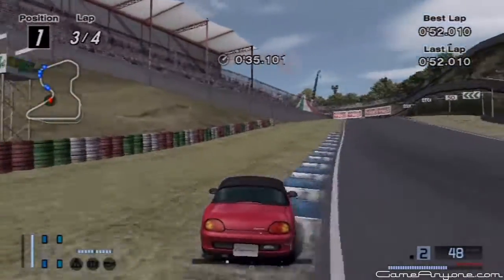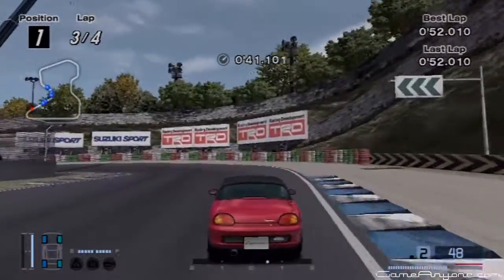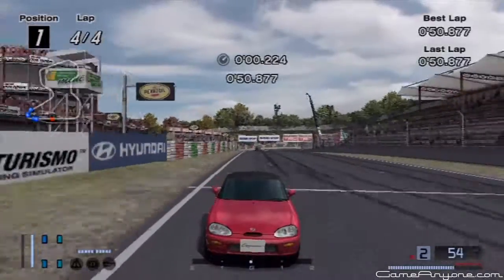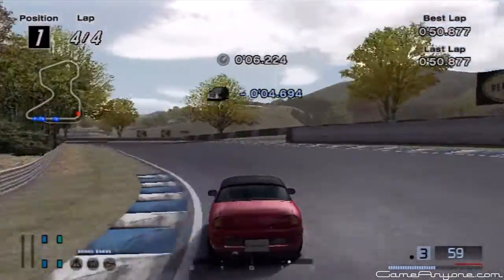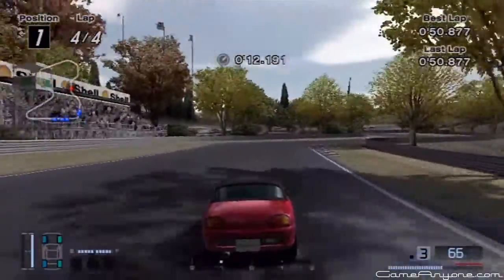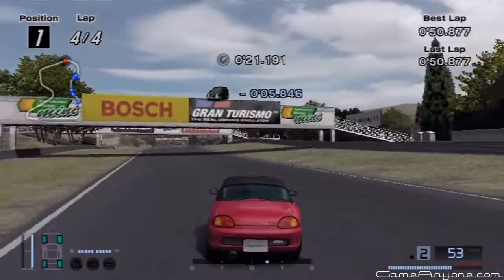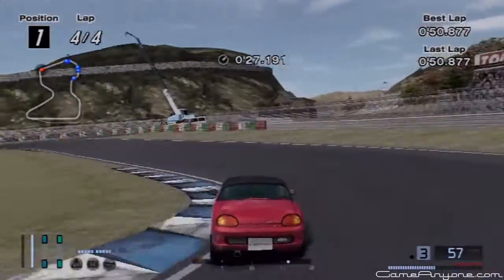Damn it, took that too fast. No, get out of the grass. At least this thing goes faster than fucking 50 miles per hour. Goddamn Subaru 360. Yoink. Oh shit, big slides. Lost a lot of speed through that. But I'm kinda way the fuck ahead, so.